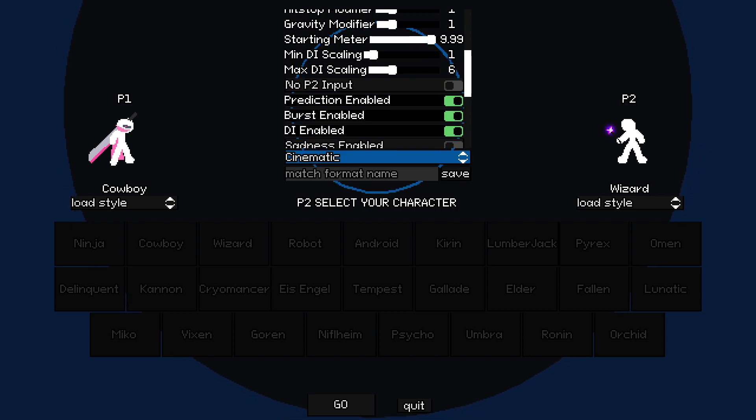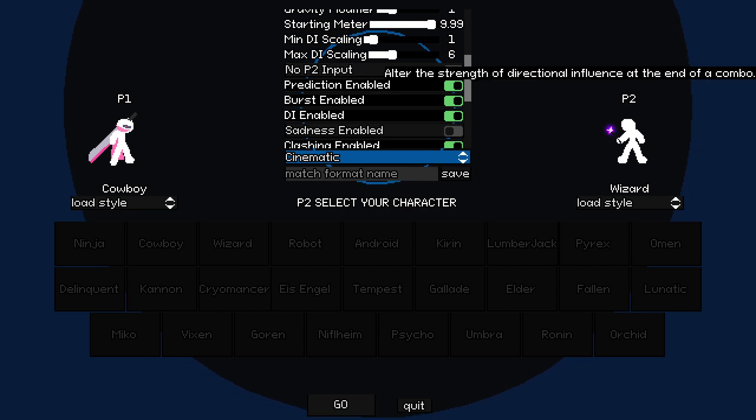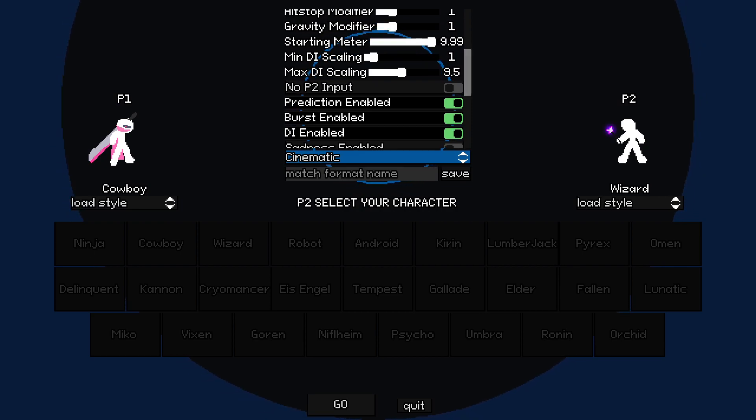Starting meter doesn't really matter because we're going to have infinite resources anyway. The DI scaling I haven't messed with yet - it's a more recent setting. If you mess with it, you can make DI scale up a little slower, so if you want one character to absolutely dumpster the other, this would give you those really long combos that are easy to keep because DI is not super influential. I also mess with DI manually when I want a character to stay in a combo - I'll DI them into the combo. You can also do the opposite: build up their DI to like times six and then crank it in one direction to send a character absolutely flying.